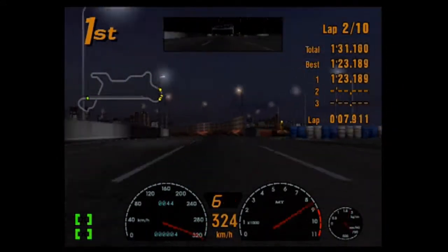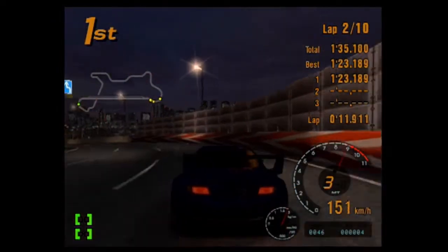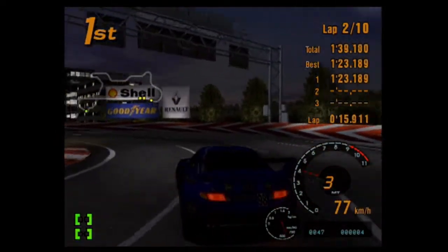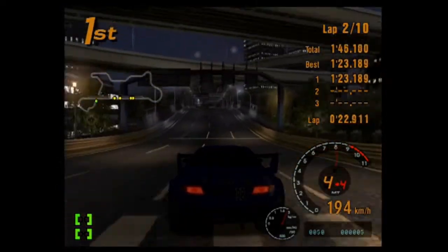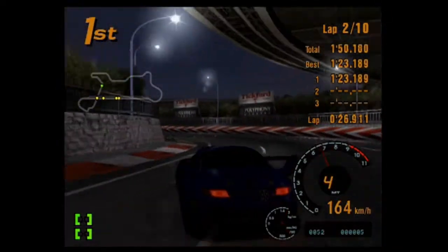Anyways, FTO. It's big and fast. What do you think of the FTO, Scotian? It is a car. It is a car. That is indeed a good observation. It also has a gigantic wing, I'm just realizing. Also, the blue on this car looks really good.